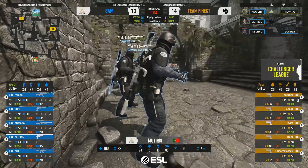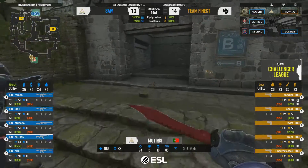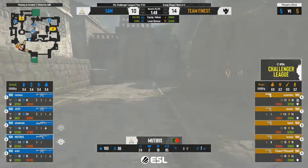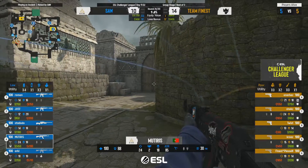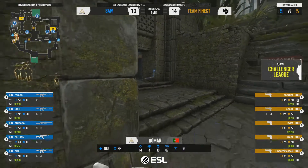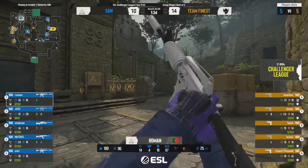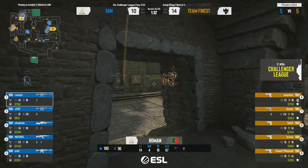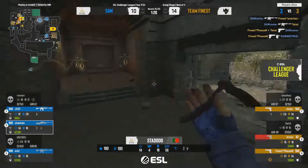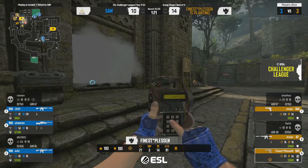Mid to late game they lost the thread of the plan — people turned in weird directions, got caught in unfavorable positions really easily. And sAw plays that really well, taking full advantage. They find themselves in the sweet spot of knowing Finest are back down on pistols while they are fully in control. Let's see what they can do — going to say down one, maybe three. But Pleasant gets the kill — Mutras gets taken down. These crucial rounds can't go unforced.